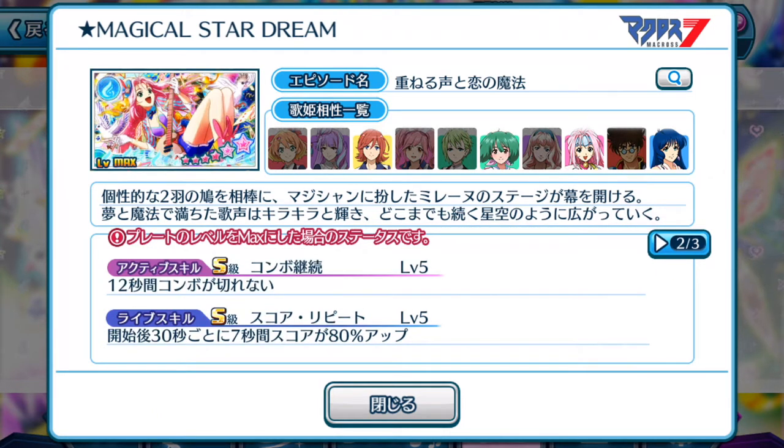We do have another plate that has all triple S skills, which is fantastic. The active skill — not the one you want for a high score challenge — gives you 12 seconds where your combos do not break. That's pretty good for missions and events like this where you need to complete certain requirements during a live to get the full bonus percentage score. Then the live skill, which is pretty important: at the 30-second mark, for 7 seconds, your score is boosted by 80% up. It's not the best score boost we've seen — in the last event we got our first glimpse of a 100% boost — but 80% is the next best thing, although the 7-second duration is pretty short.